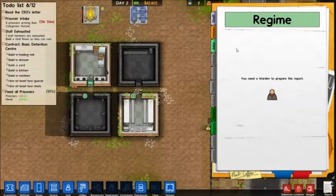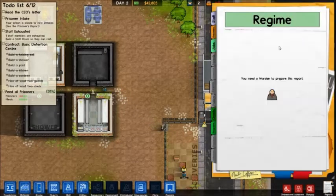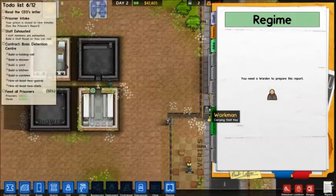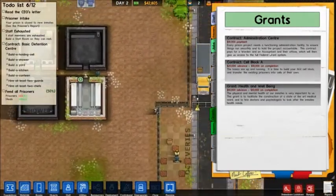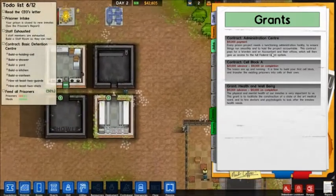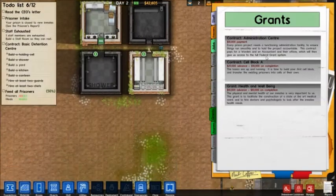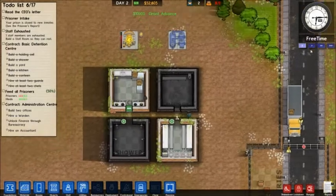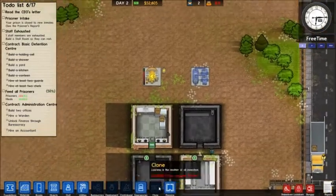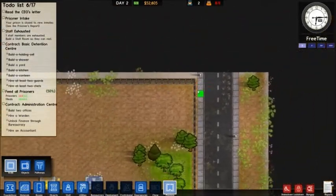I'm so used to just saving. Now I'm not going to take any more prisoners simply because I don't want to have too many prisoners just hanging out in here. You can actually make this grant notification go away - you just accept the next one I believe. So now we want an administrative center. Every prison needs a functioning administration facility to ensure things run smoothly and to hold the project accountable. The contract pays for a warden and an accountant in their offices, which will then give us access to the full federal grant system. So I need to build two offices, hire a warden, unlock finance through bureaucracy, and hire an accountant. Offices need to be four by four. You can build your offices wherever because it's staff only - your people are not going to run away.